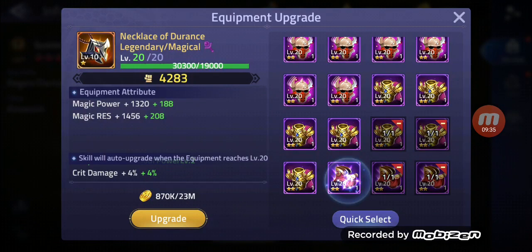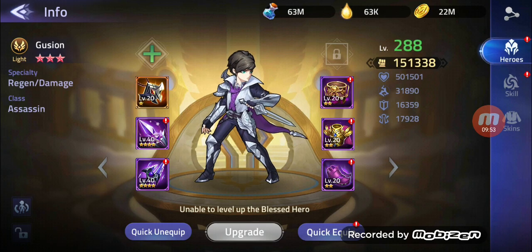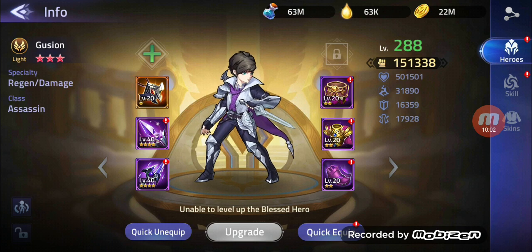There we go — crit damage plus 4% on one level. Wow, this is a great item for Gusion, definitely a great item for him. Because he is such a good damage dealer — I would love to have him awakened. He's such a freaking beast guys. He's wrecking enemies.